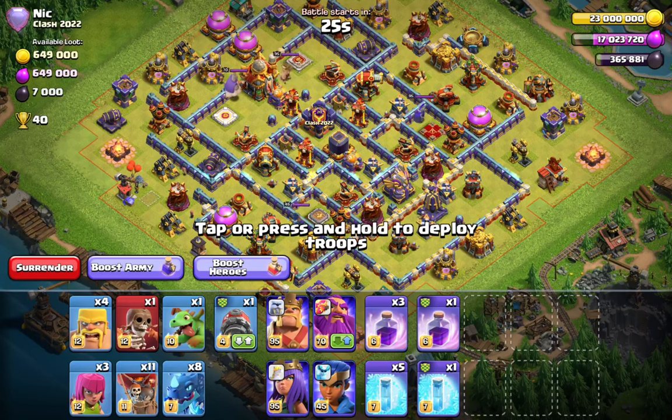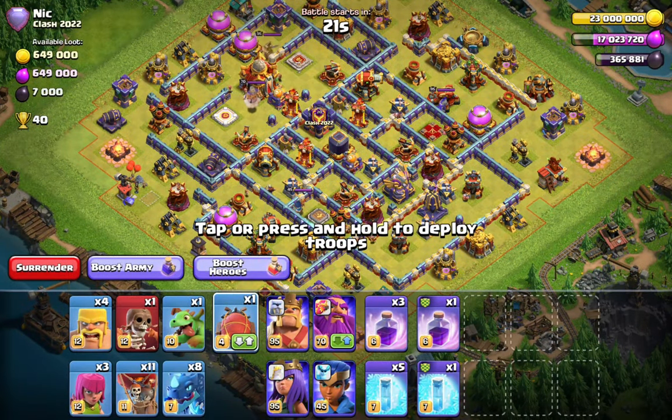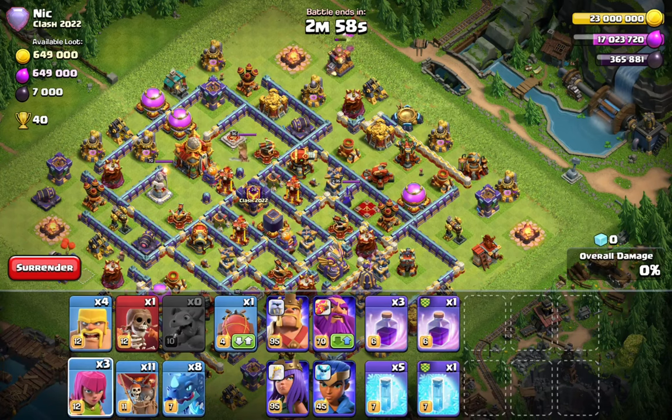First base we have this box base right here and it is quite toxic. These bases seem like they are meant to defend the E-Dragons coming from the sides of the base or the complete opposite side with a blimp. But that's why I'm here to show you the easiest method with the E-Dragons — it's gonna be the blimp. You just spam and send the blimp, simple as that.